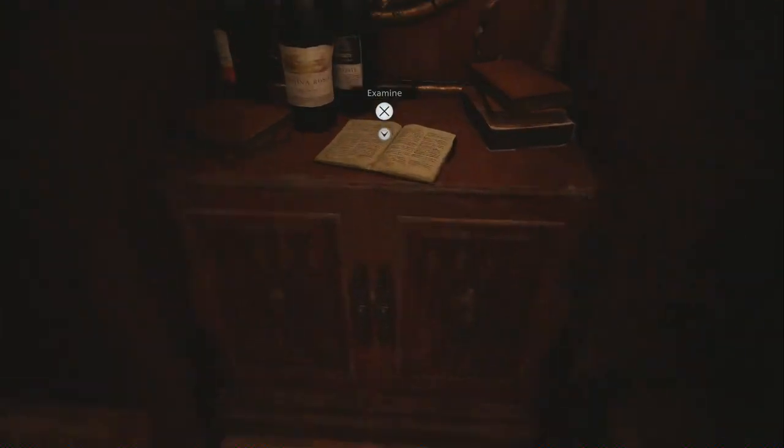Courtyard key — so that's to the other room in the dining room. Some skulls. Some drawings of some skultons. Castle Dimitrescu can be traced back to the 15th century. Dimitrescu — that's mommy.